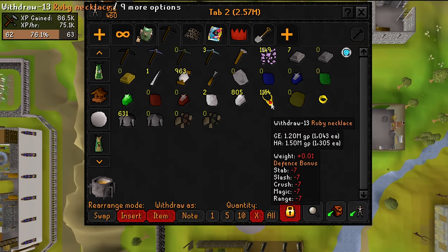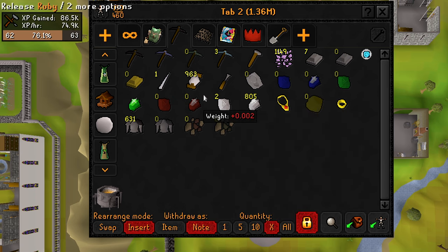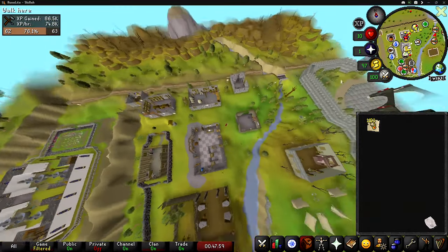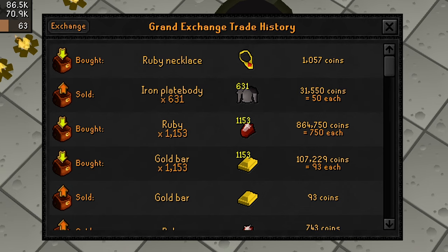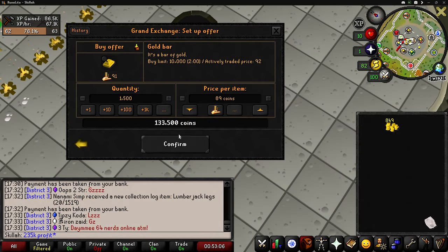Just finished up the 1,153 ruby necklaces — I've only been walking to and from the bank. Crafting these got us almost up to 63 crafting. We're also getting 75,000 XP an hour on average. Everything sold for 1.2 mil, which means we made 235,000 GP profit. Now let's go invest all this money back into more materials for ruby necklaces.